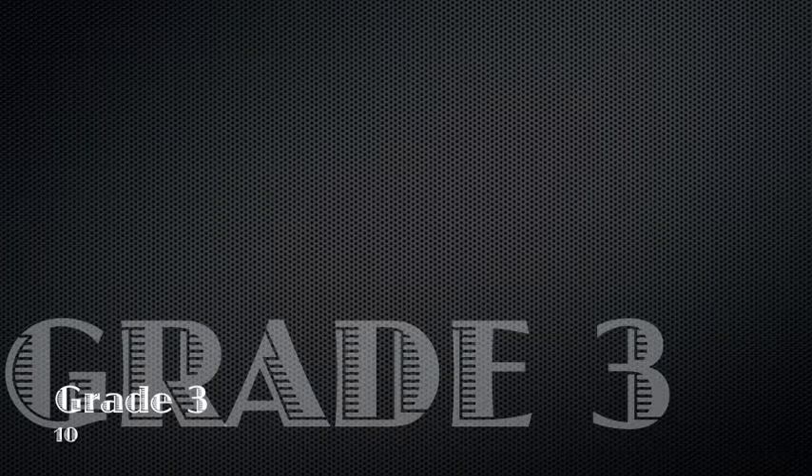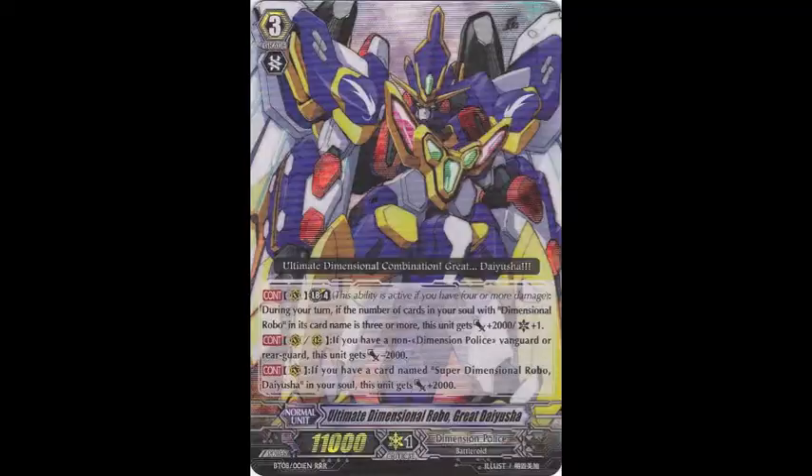Now for my grade 3s, I run 2 Ultimate Dimensional Robo Great Daiyusha. I never want to see this card, which is really sad — it is legitimately just a legion mate to Die Kaiser. I don't want to see it, I just got it for perfect guard cards and for stride. It is just there to legion.